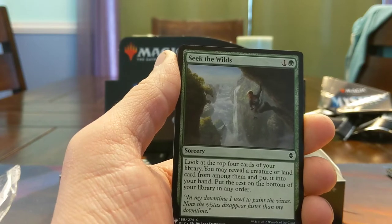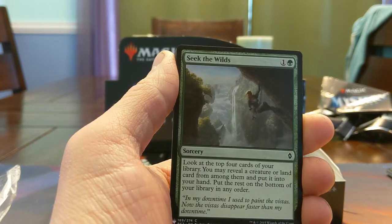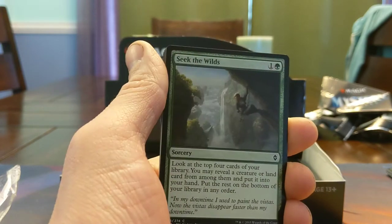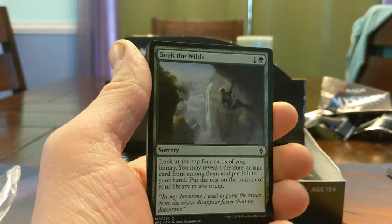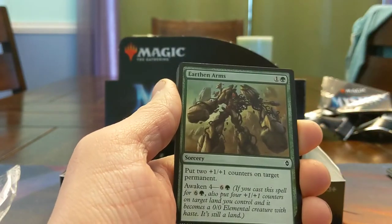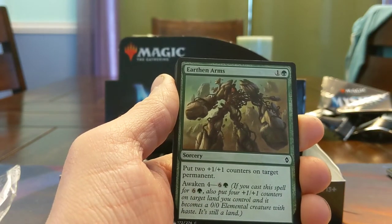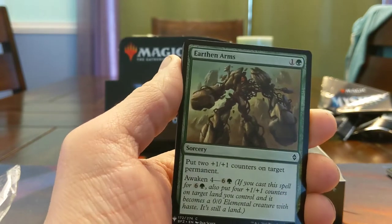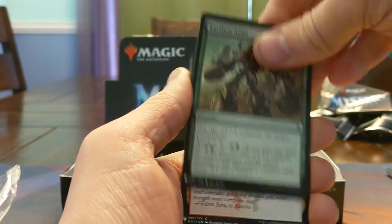Seek the Wilds — look at the top four, reveal a creature or land card, put it into your hand. For one mana you get both now because green just gets Divination in new sets. Earthen Arms — put two counters on a permanent and also you can make a 4/4. So really nice card that scales into the later game.